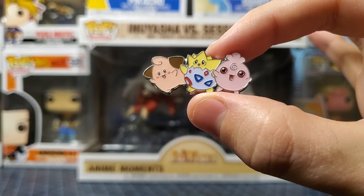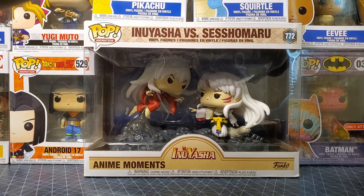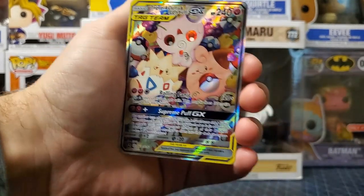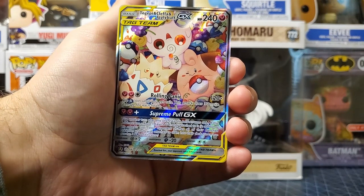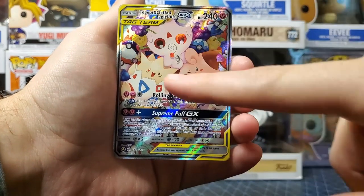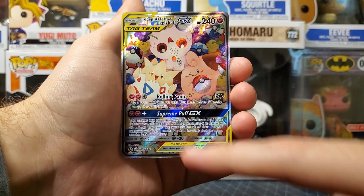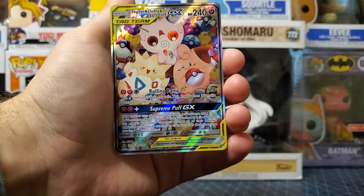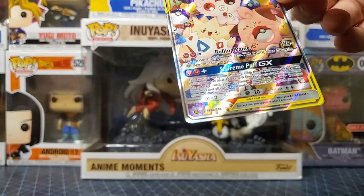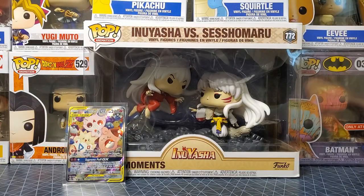It's Cleffa — adorable! And you got this really adorable promo. My goodness, it's just a very cute promo. We got Togepi, Cleffa, and Igglybuff, and they've got all sorts of Poké Balls in here — Dive Ball, Master Ball, Poké Ball, Ultra Ball — so cool! All sorts of Poké Balls and berries. Really nice, I really like this one. We're gonna put it in a sleeve and stick it up.